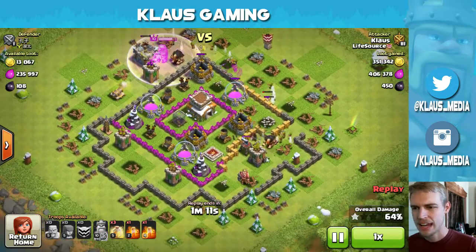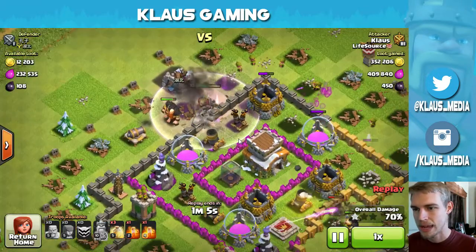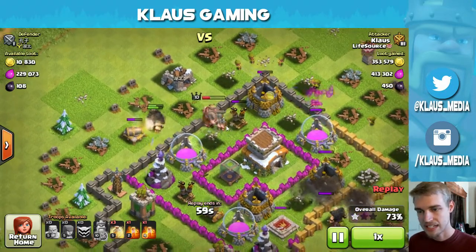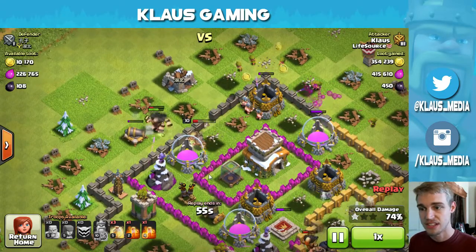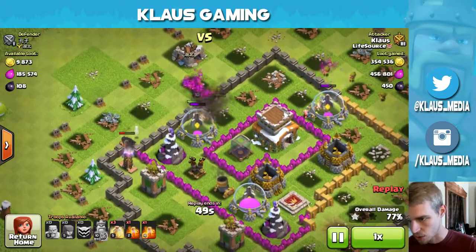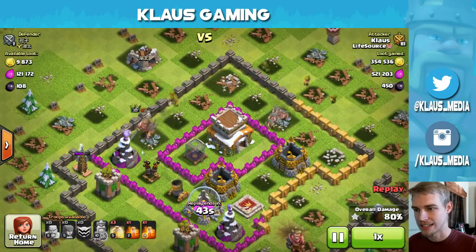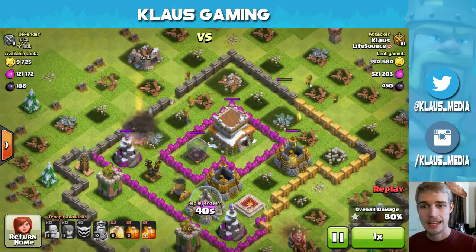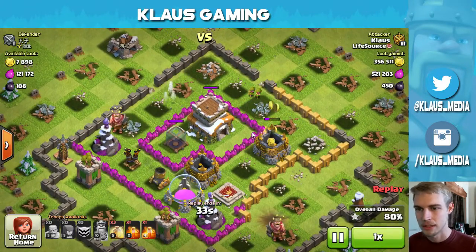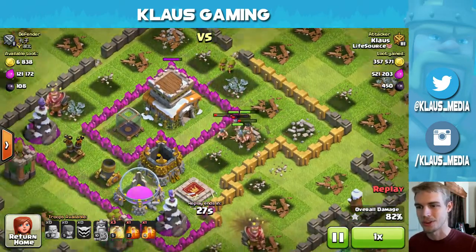I know there are spring traps, so let's follow the king — he's going to batter down the wall and take out this mortar. Air defense and mortar got taken out by the baby barbarians, and the king took out the air defense — that's teamwork. A cannon is dropped, these giants are going straight toward the tesla, and I've got all these distractions going on. The king died; I used his special ability a long time ago so he's done.